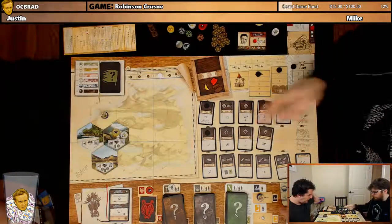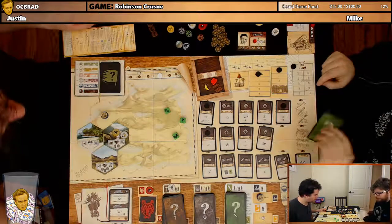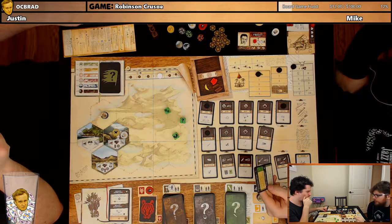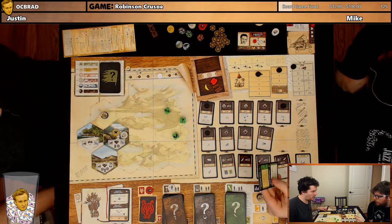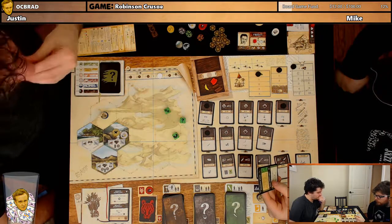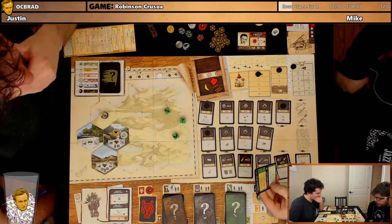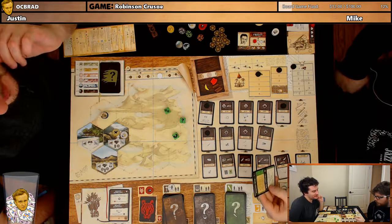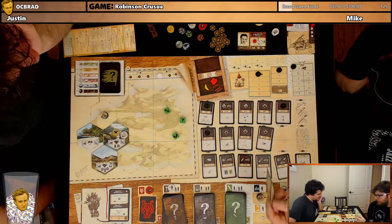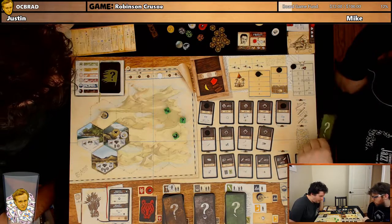I'm going to explore that tile. That's a failure. Event card: 'Ruined Hut — You come across an old ruined hut in the bushes.' Option: discard the card, or build one item — knife, rope, shovel, or medicine — for free without an action, and shuffle this card into the event deck. The bottom half: all night long you had nightmares about the dead resident, morale goes down by one. But we get a free item.